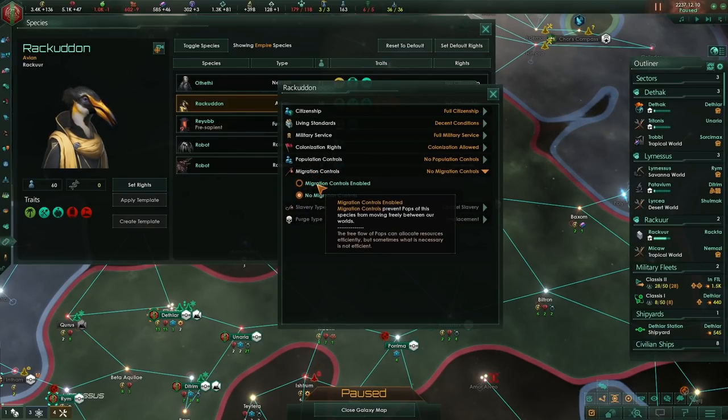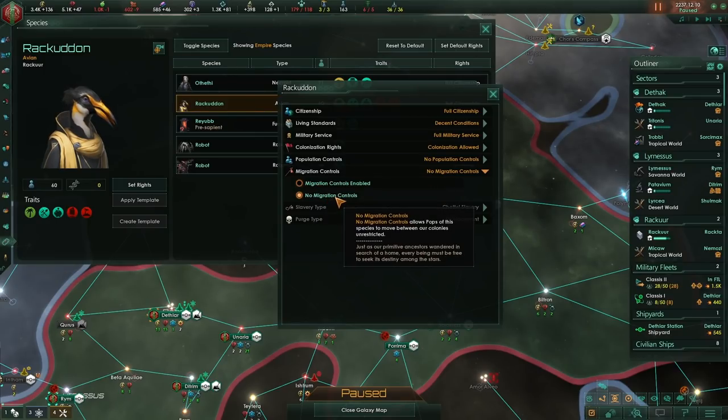Migration control: if you don't like it when one foreign species starts growing on all of your worlds, you have to enable migration controls. That means no species will start growing on a planet where the species doesn't already exist. A planet that only has species with migration controls will produce no emigration and have no immigration. But most of the time you want no migration controls because you want auto resettlement.